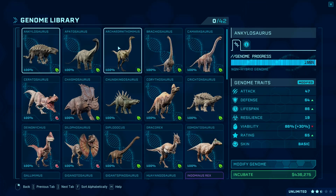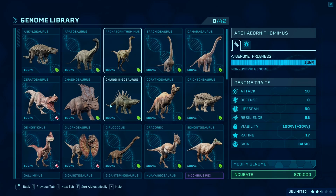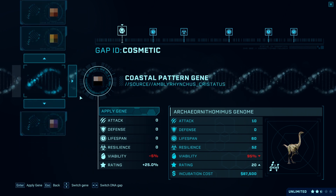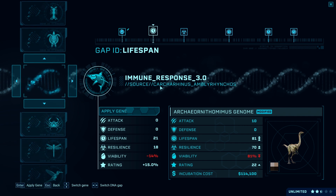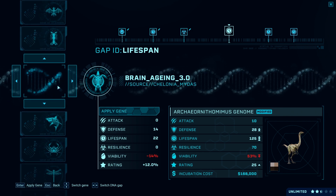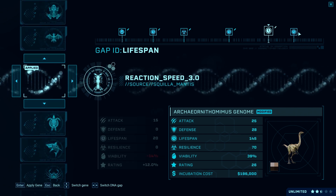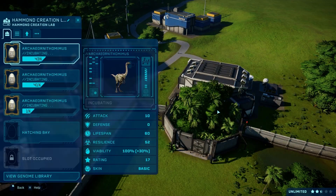We don't have this one - I'm not even gonna try to pronounce its name - but I think I'd want to incubate three of those. I'm going to modify this genome to a coastal pattern. I also need to make sure he lives long enough, so let's give him some brain aging and immune response. Let's go for brain aging again so he lives a little bit longer than the others.